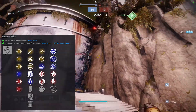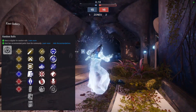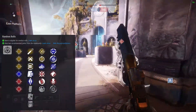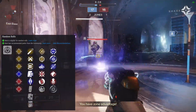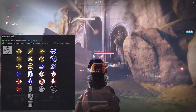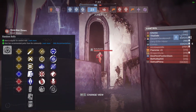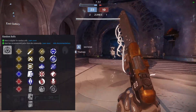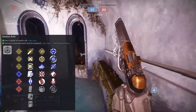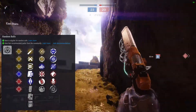For the mag slot perk, we've got high caliber rounds, ricochet rounds, flared mag well, appended mag, armor piercing, extended mag, alloy magazine, and light mag. I like high caliber or ricochet. High caliber slightly increases range, and ricochet increases range and gives you some stability. Pick your poison on those two — those are usually the top two in my book for mag perks.